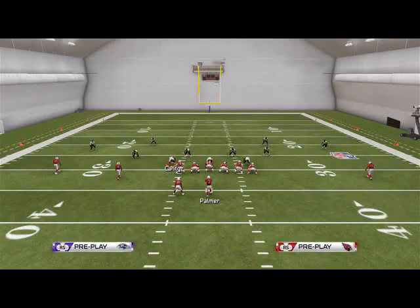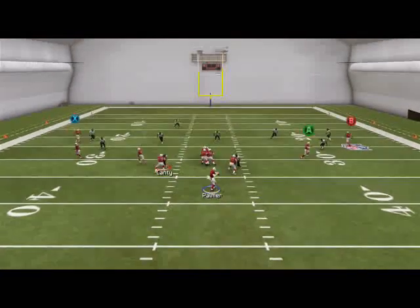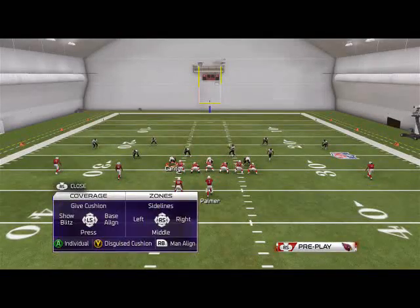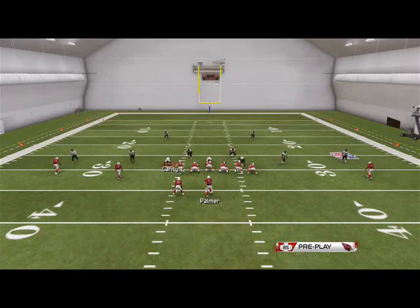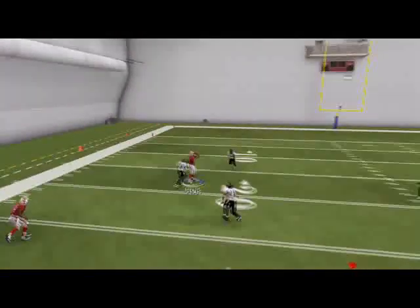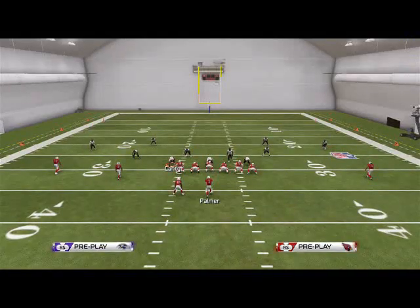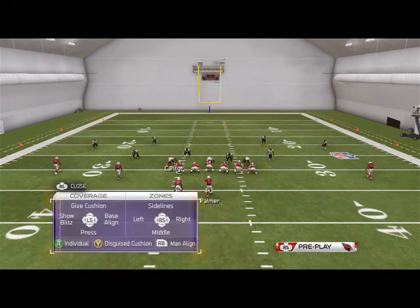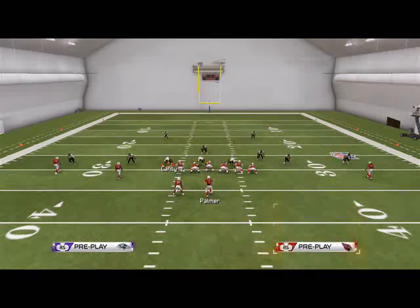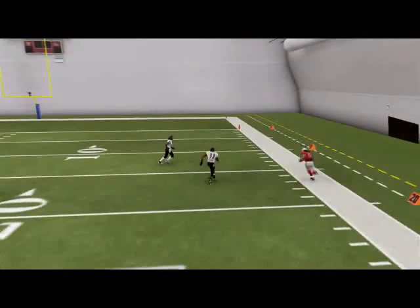Let me give you an example of what they might do if they roll. In a cover three situation, you'll see the right safety roll down and the deep safety come over the top. In a cover two or cover four situation, everything changes — the safeties fan out like they're playing the deep sideline, which they are. We see now the difference in the read and the difference in how you attack the defense. If they're in a cover three, you want to attack your curl flat concepts — attack that deep out to Fitzgerald in a cover three situation.